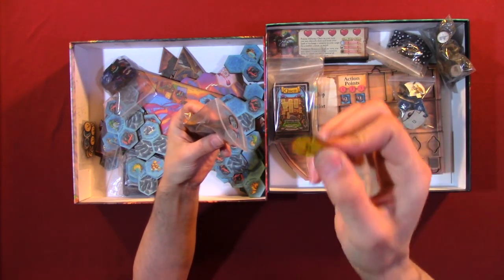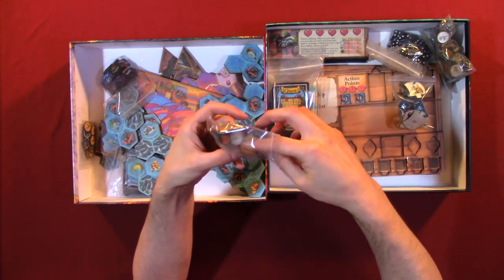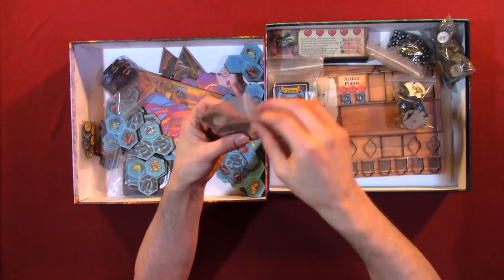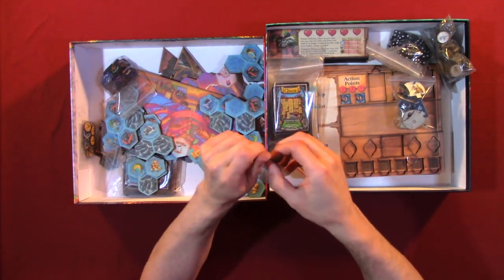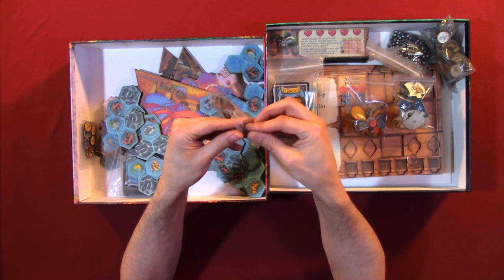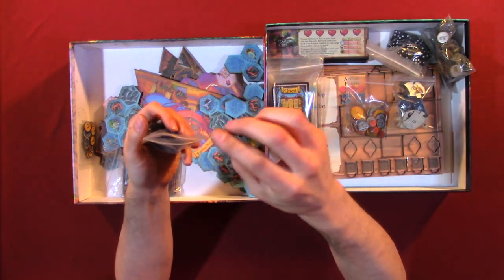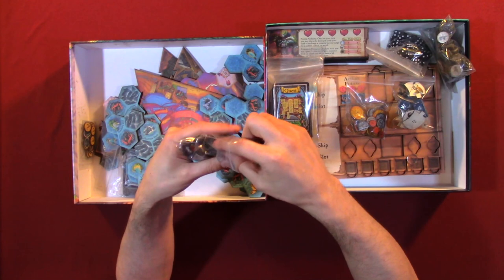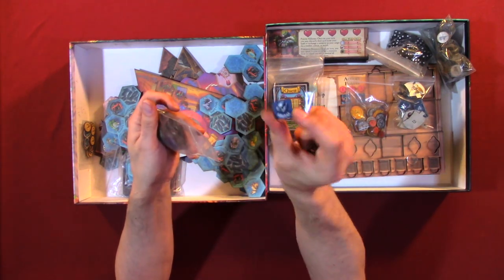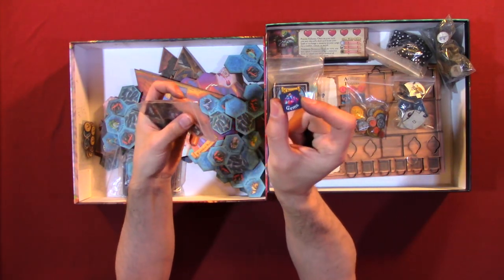Here we have what looks like the currency — ones, threes, and fives. Looking into the next bag, we have canvas, lumber, and obviously resources. We have gems, meadow — so it's obviously a resource system.